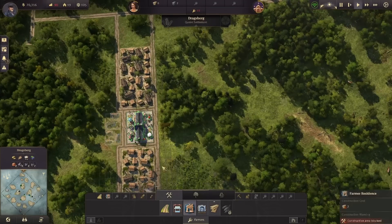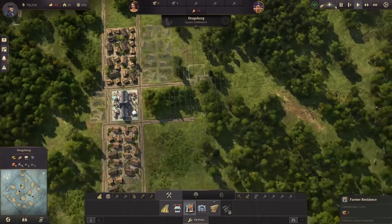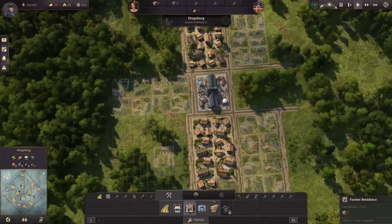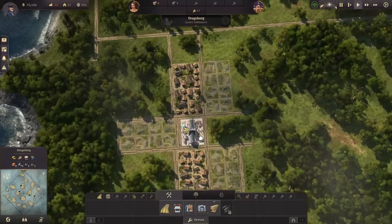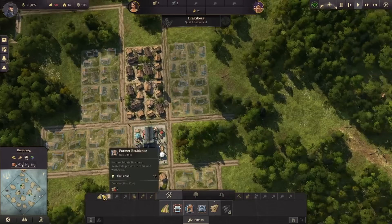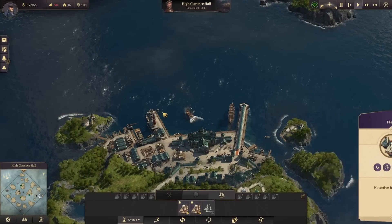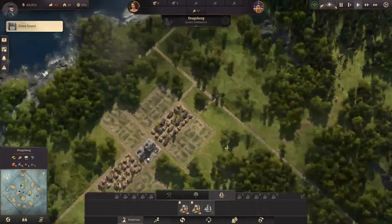Probably put a pub in over here on this side — a pub and a fire station over here. One thing I want to do is control and right-click so that when they get there they will alert me. I use that a lot, I use that a ton.